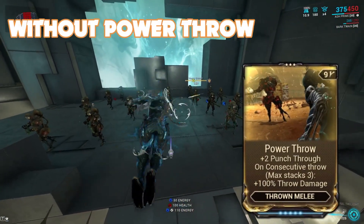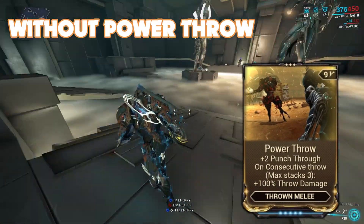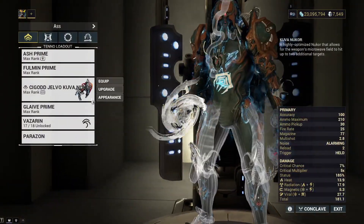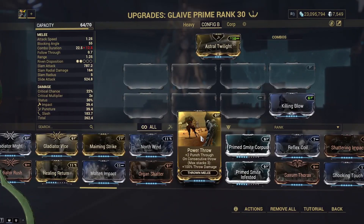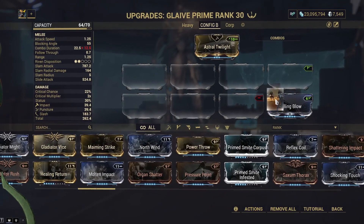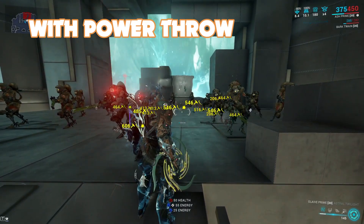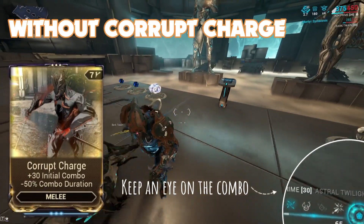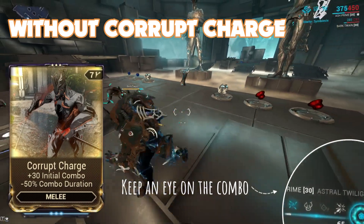Next mod is Power Throw. This mod is used as a damage multiplier — the damage bonus is multiplicative to Pressure Point, or in this case Sacrificial Pressure, meaning it's like having a mini Eclipse for up to 300% multiplicative damage all in one mod. Another must-have for maximum damage.